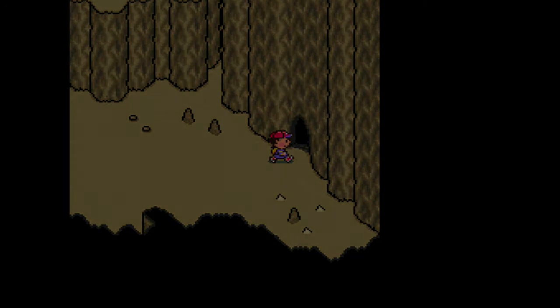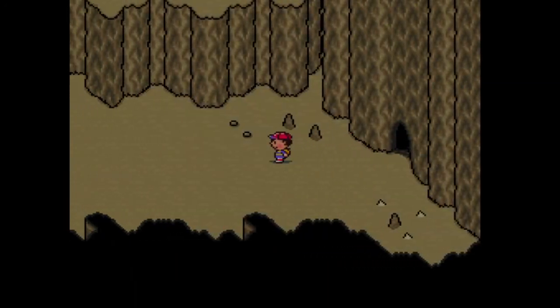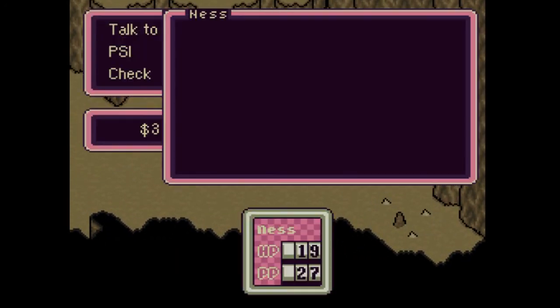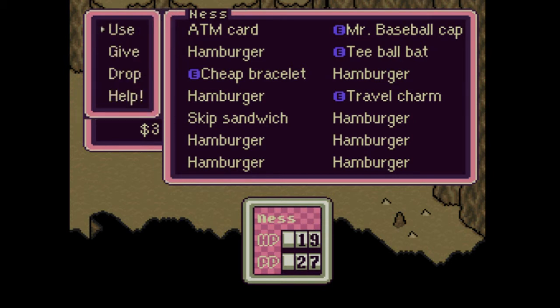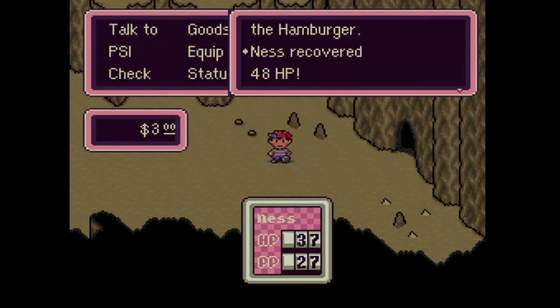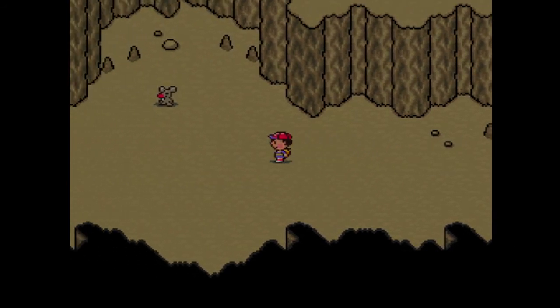Okay, that's much better. I spent seventy dollars on hamburgers and got a ton of them — my inventory is in fact full. If we encounter an enemy that drops a healing item I'll have to discard something, most likely the skip sandwich. I should eat a hamburger right now because I'm low on HP. That's nice.